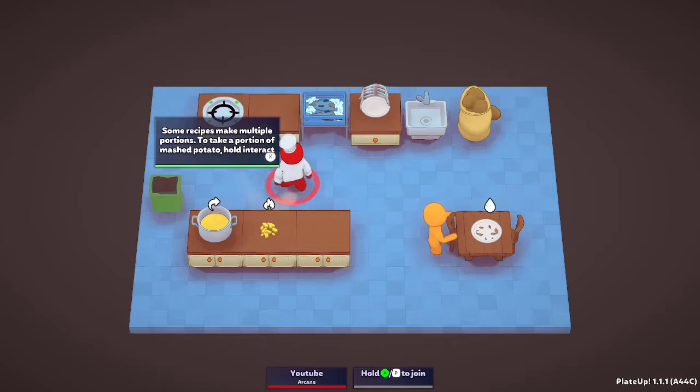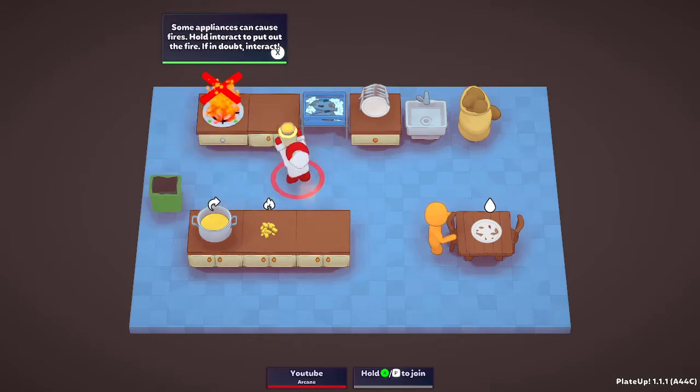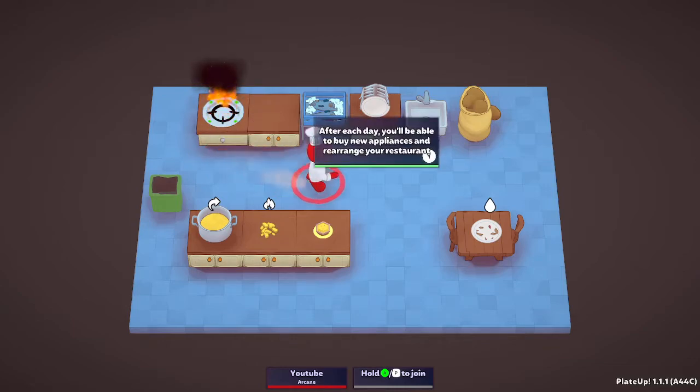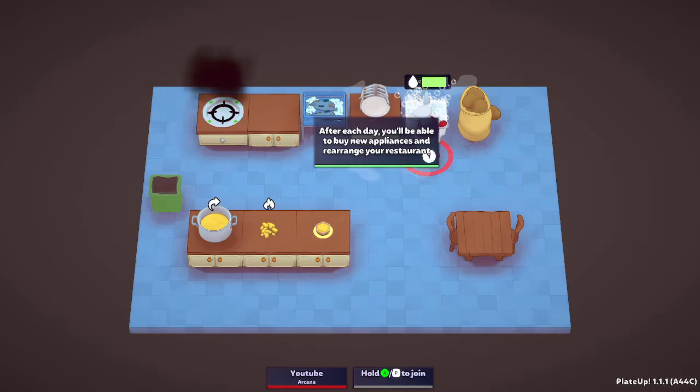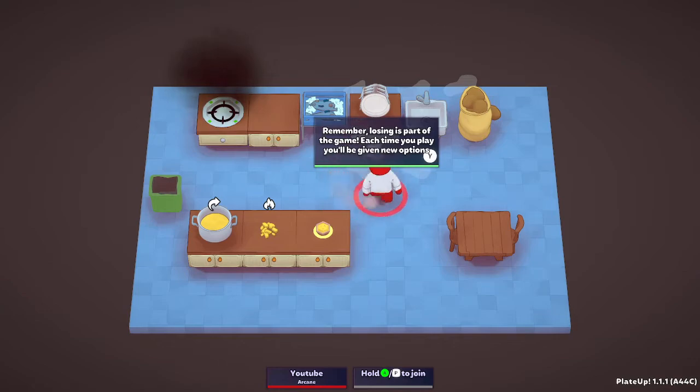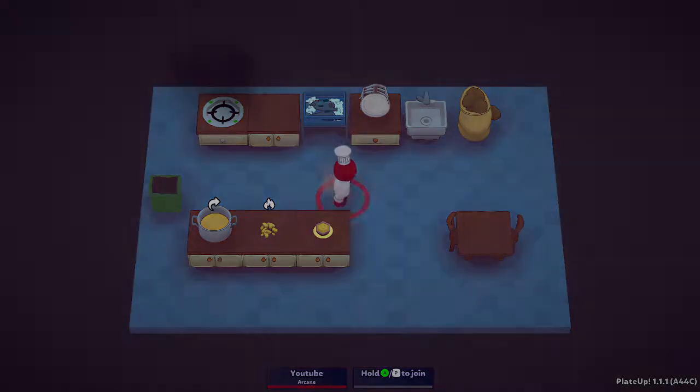Some dishes require multiple portions - take a portion of mashed potatoes, just hold interact. You'll be able to buy new appliances and rearrange the restaurant. Every few days you also earn new upgrades - this is part of the game, so it's kind of like a roguelike.